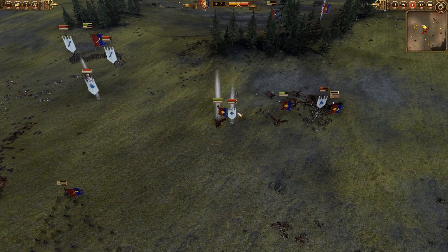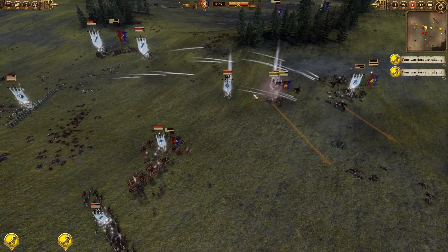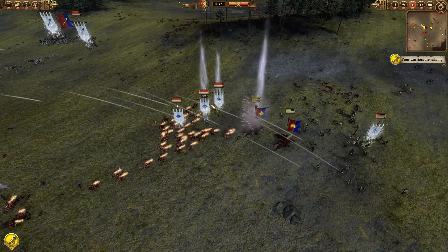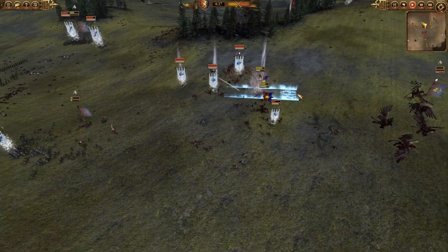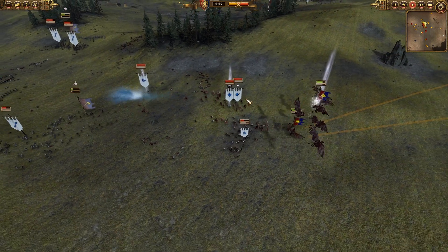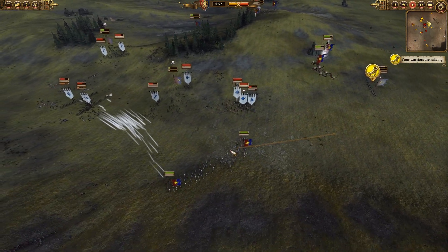Albrecht is trying to get the Mage of Life off the field, which would be a very big help, ensuring that the Fireborn and Imrik are out of healing. An Earthblood is able to catch the White Lions, Imrik, and the Mage of Life, so really not a whole lot of damage done to the Mage of Life. Then the wind spell from Albrecht — I'm not really sure if that was the best place for that; it didn't catch a whole lot, and the discouraged effect really isn't much of a benefit there.